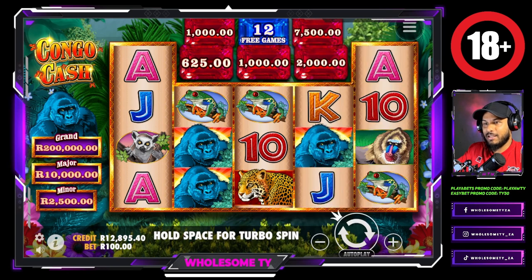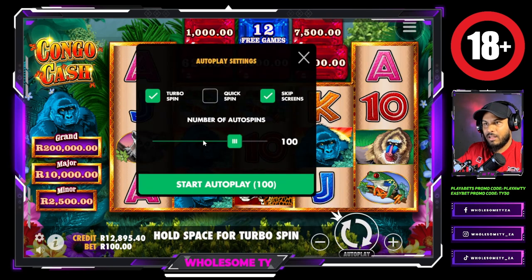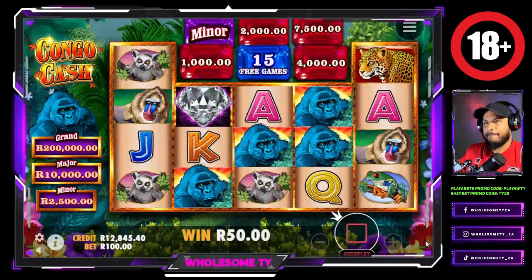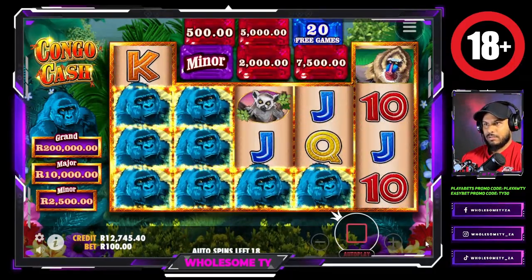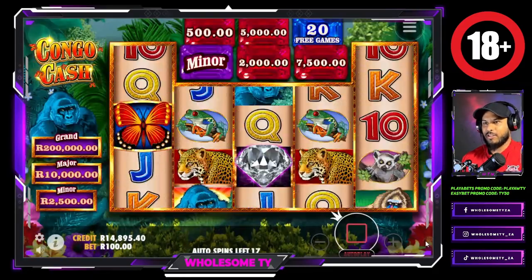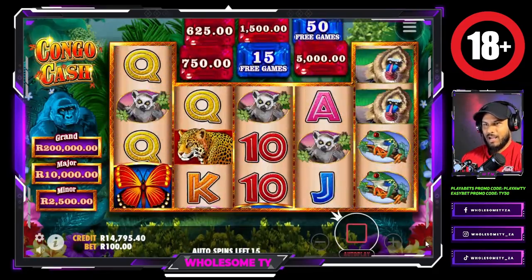That's gonna help us chase that max win on Gates of Olympus and Sugar Rush. Let's move to $200 a spin — oh, that was a great move! Moving to $100 a spin.